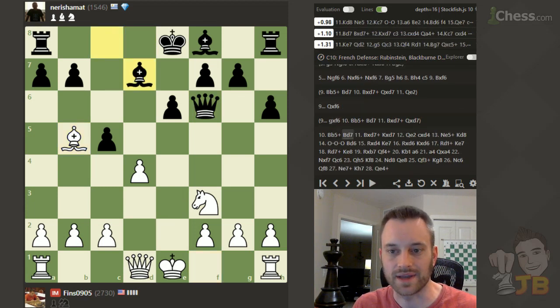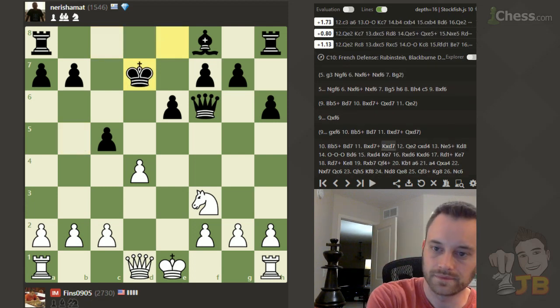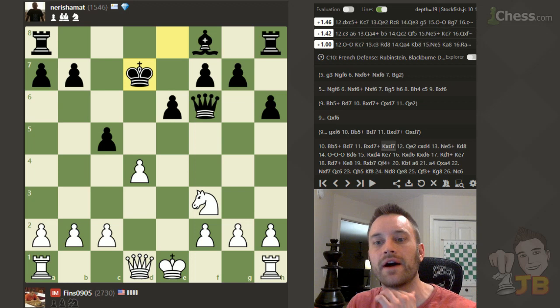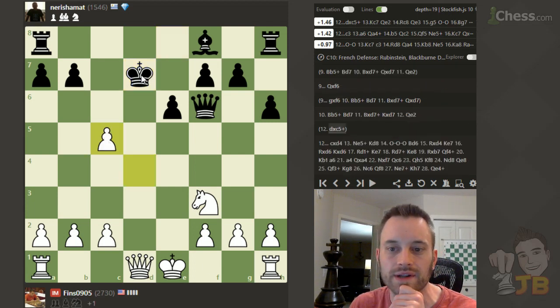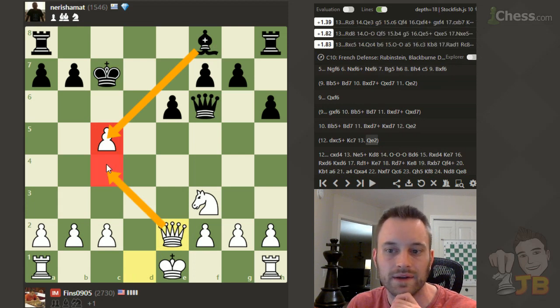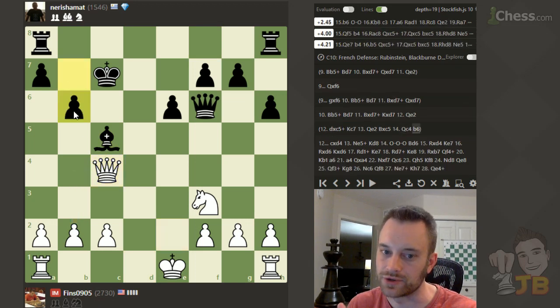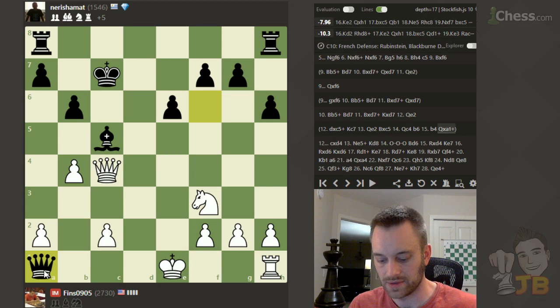Check, bishop d7, take, take — so I'm very curious what the computer thinks I should do here, because d takes c5 was such an obvious looking move. I kind of like the way that I played it, at least with queen e2, maybe the follow up knight e5, castles queenside isn't the best. The engine wants to take the pawn — king c7, then play queen e2, just allowing bishop takes c5 but maybe going for a pin at that point. Bishop takes c5, queen c4, and if black were to support it they'll have to watch out for b4 in the future. Although b4 right now doesn't work because queen takes a1 check.